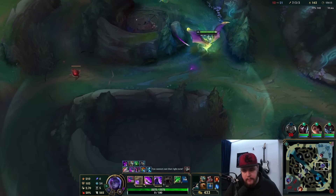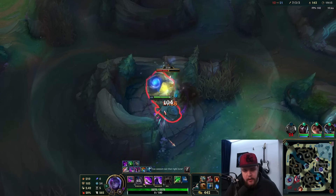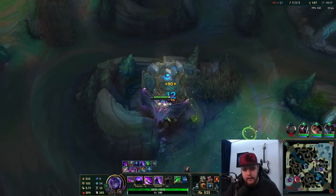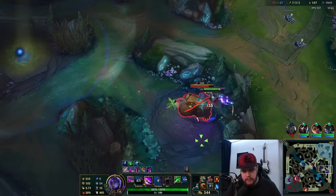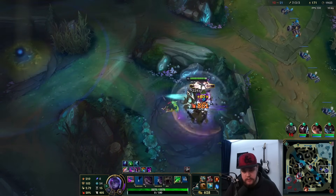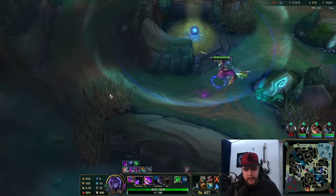I'd want to look for this Baron to get my Empowered R back if possible. E damage is really, really high now. That's a really, really good top lane push, as you can see.